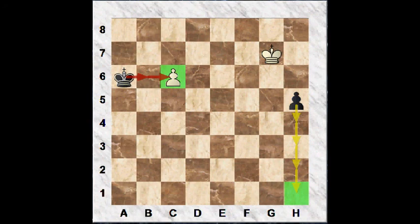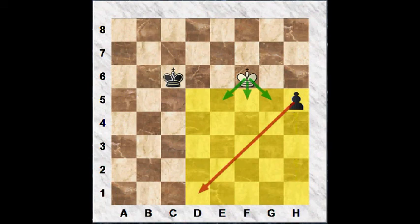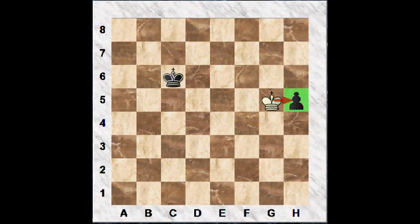First, we'll look at king b6 with the idea of capturing the white c-pawn. White still plays king f6, and now we look only at king takes c6. It's obvious that the white king can enter the square of the black h-pawn. So after king g5, and for example king d5, king takes h5 is a draw. So in this position, it's obvious that black's idea of capturing the c-pawn, and only that idea, fails, due to the fact that the white king can capture the black h-pawn.